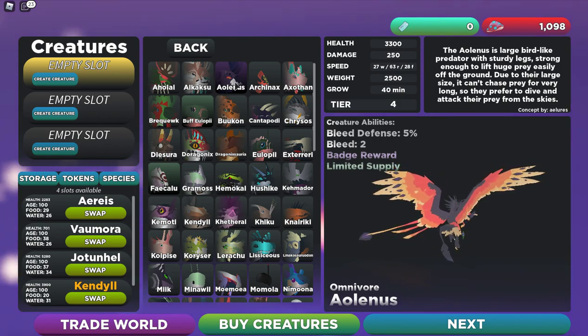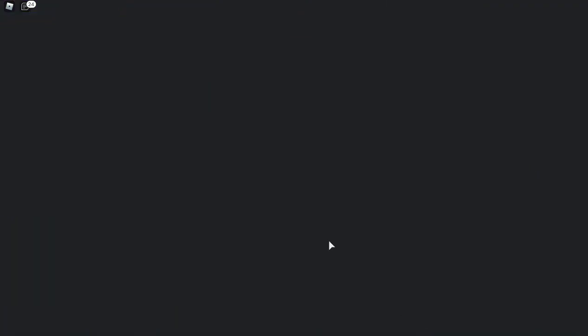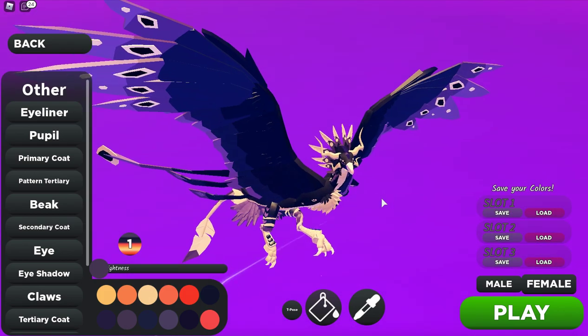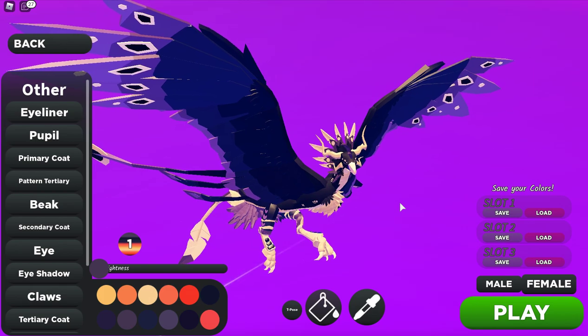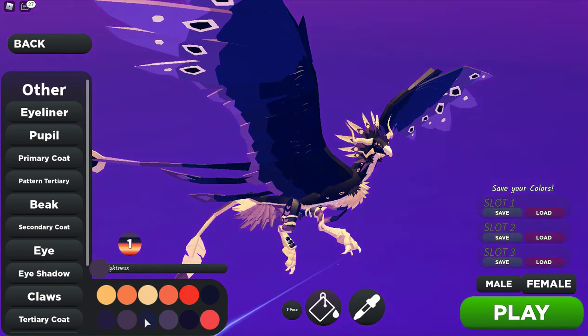Let's start off with the Aelanus. I've got some special skins today, so let's go ahead and load the first one. This is called the Lunar Eclipse Skin. Here it is. You can see here that I used the main palette just for the feathers.